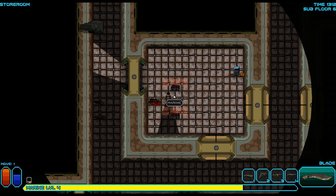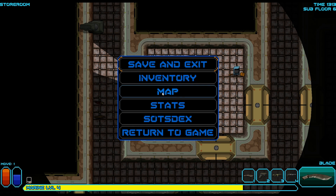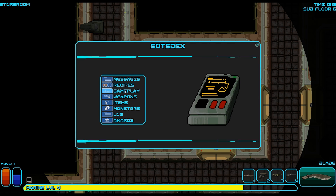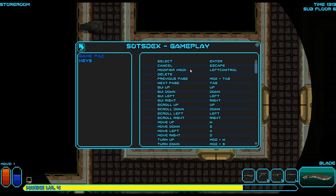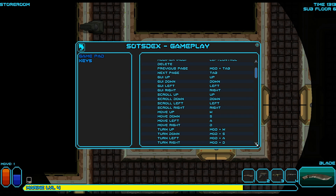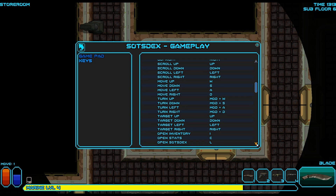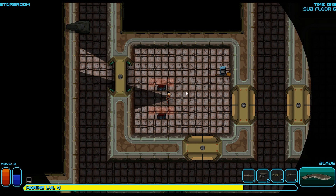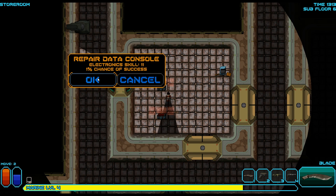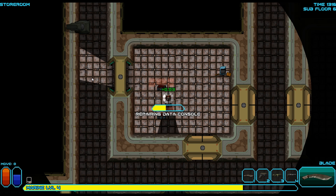I forgot what the command is. Let's see — Gameplay, Keys. Select, enter. Interact, M. Interact, space. Ah, there it goes. Repair 1% chance of success. It's ruined. Too bad.